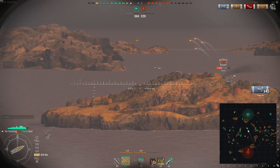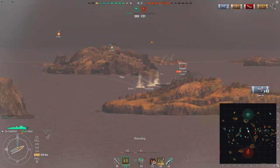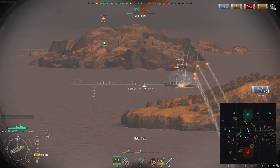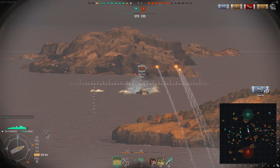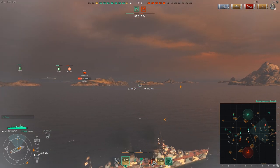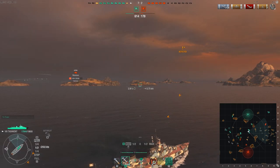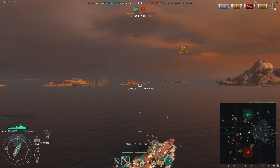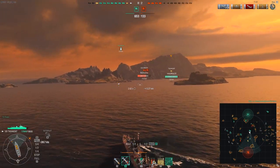Seeing that the New Mexico is no longer really posing a threat and I should be able to handle it on my own, NewSwatch continues to harass the Colorado which is protecting the enemy cap. Then the torpedoes coming in from Kuluk's torpedo bombers finish off the New Mexico and I'm free to move again. I pop my speed boost and move full steam ahead. I consider engaging the Aoba to the east, but I see fire going in its direction and decide there's not really any point — the Aoba dies before I reach it, and that's exactly what happens.